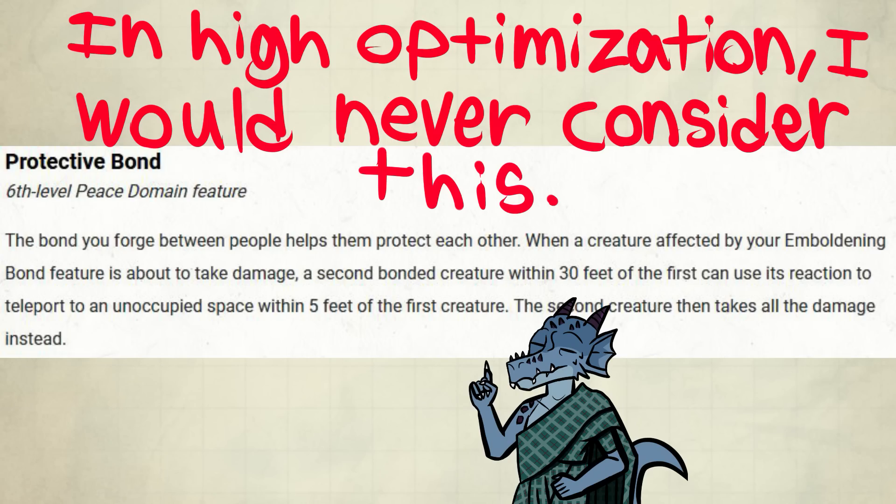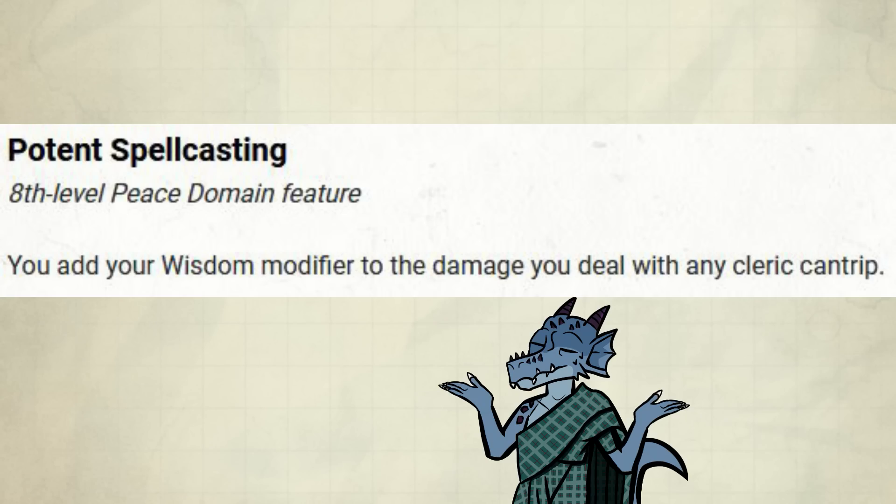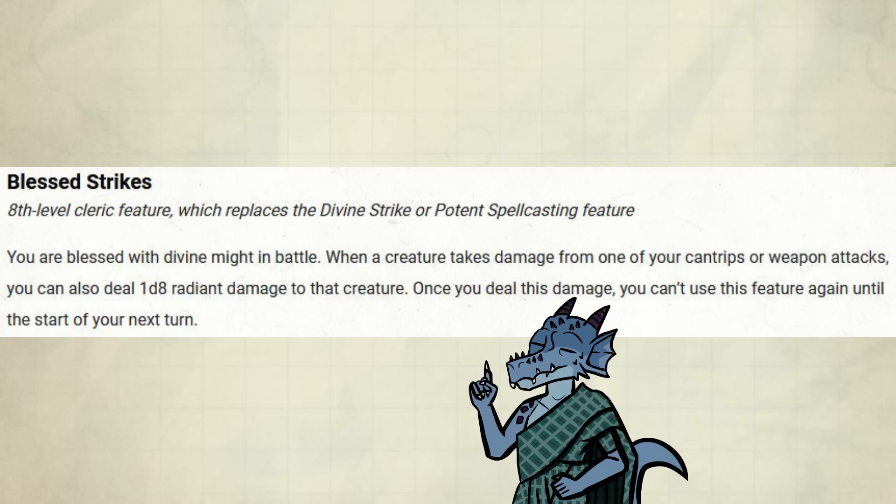If I was heavily optimizing, I wouldn't care about this feature — I would only care about the first-level piece. Next, Potent Spellcasting: you add your Wisdom modifier to the damage you deal with any cleric cantrip. I like this more than Divine Strike, which adds damage to weapon attacks, but I don't think you should be attacking with a weapon at this point.